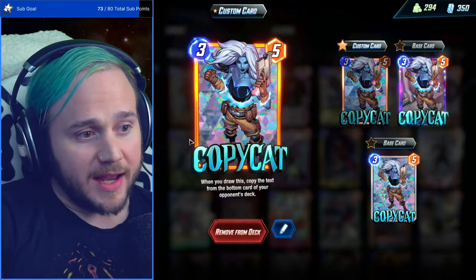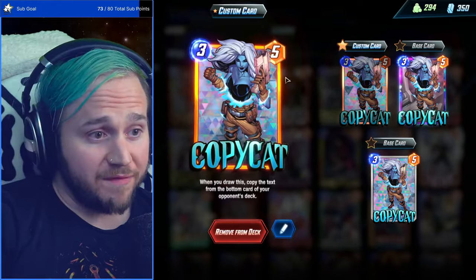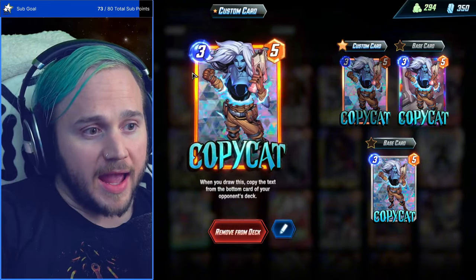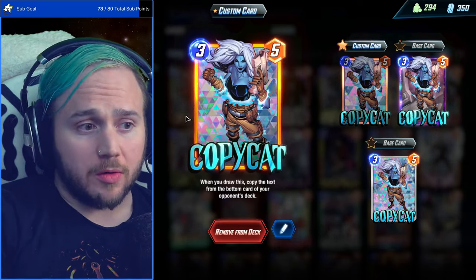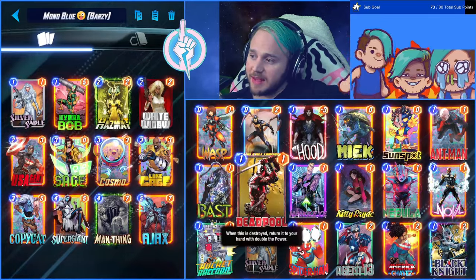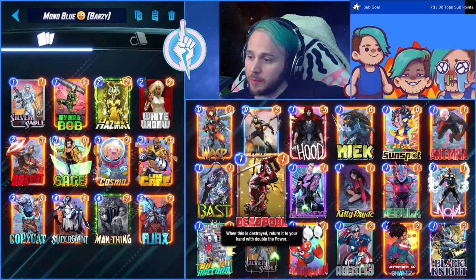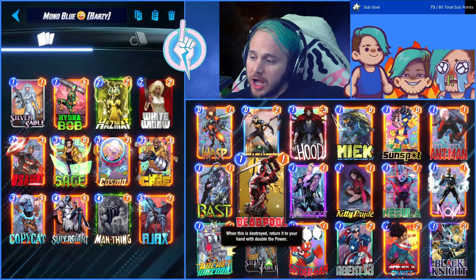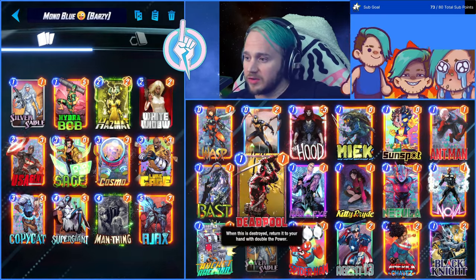Copycat is also strong — at least while it still has the steal ability until the next OTA when it gets changed back to a copy. I'll be providing sub options and clarifying which cards are basically required. The deck is called Mono Blue and runs: Silver Sable, Hydra Bob, Hazmat, White Widow, US Agent, Sage, Cosmo, Luke Cage, Copycat, Super Giant, Man Thing, and Ajax.